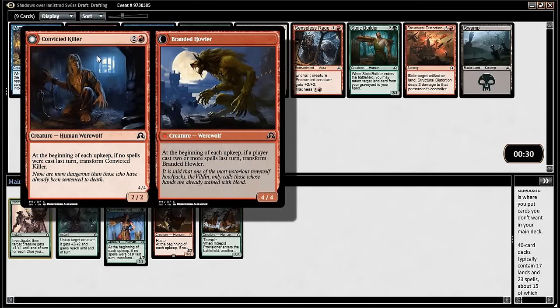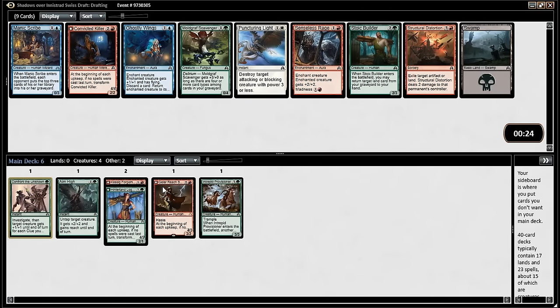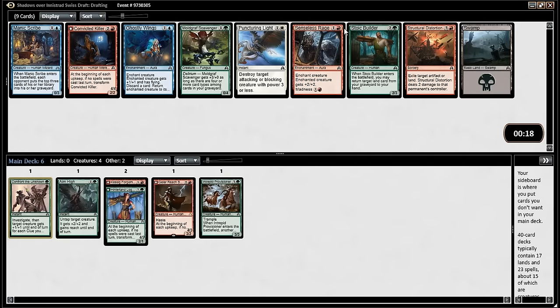The werewolves are in human form about 70% of the time, which means it's closer to a three-mana 2.5/2.5. I don't think I want any of those other cards. It's either that or Stoic Builder. Senseless Rage is cool — really good if you can enable it, terrible if you can't.